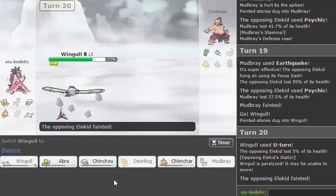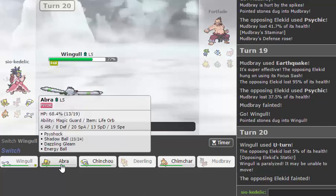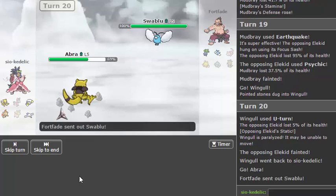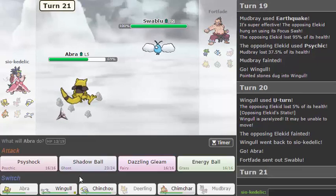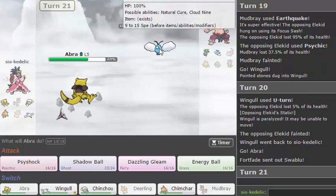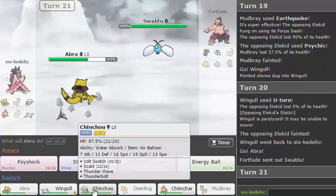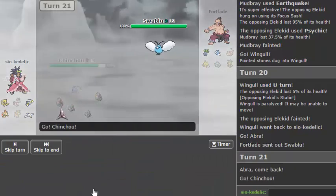All right, so I have a new fodder which is nice. I think I just go Abra here because it's able to hit both these things. I think I just go for a Thunder Shock. I don't really actually have anything to hit this — oh wait, it's Normal/Flying so I can't Volt Switch. I kind of want to keep Abra actually, so let's go into Chinchou and see what this Wobbuffet wants to do.